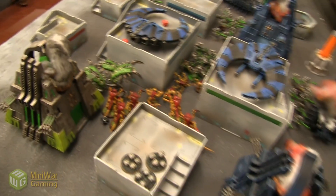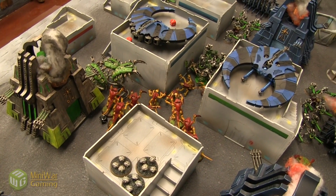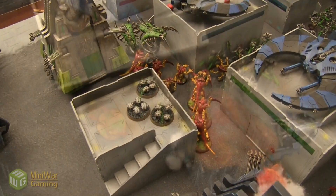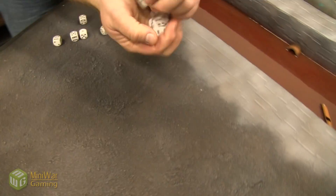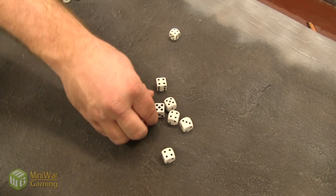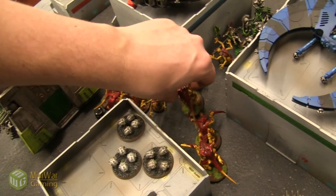Going into Necrons turn five — not much place for the Warriors in the back to go so they push forward. Scarabs move forward. These guys rapid fire into the last Ripper Swarm — hitting on threes, wounding on threes, no saves — dead. Speed bump destroyed. These Warriors fire into the Tyranid Warriors — hitting on threes — one dies. Then jumping into the assault: Mind Shackle Scarabs on a Genestealer — Leadership 10 — fails. Two hits on himself wounding on fours re-rolling — one wound, 5+ save fails — Genestealer kills himself.